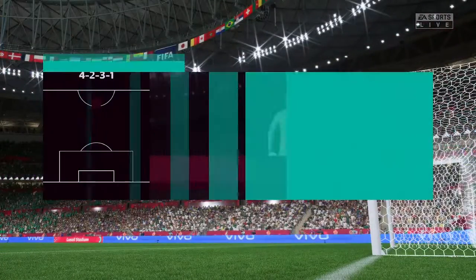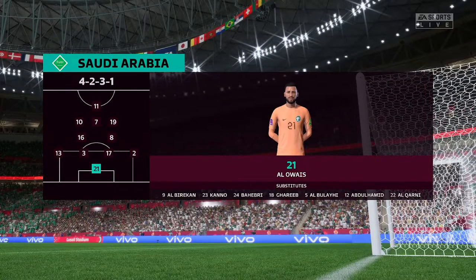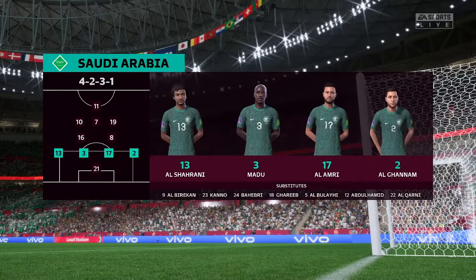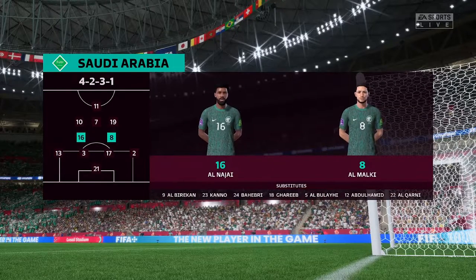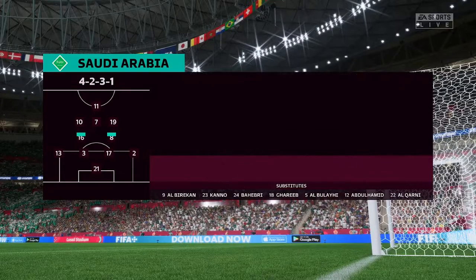And a look at the starting line-up for Saudi Arabia. In this shape, if their wide players stay high up the pitch and get enough of the ball, it's a very attacking line-up. But if they drop too deep, they will then leave the centre-forward isolated and it could be difficult for them.